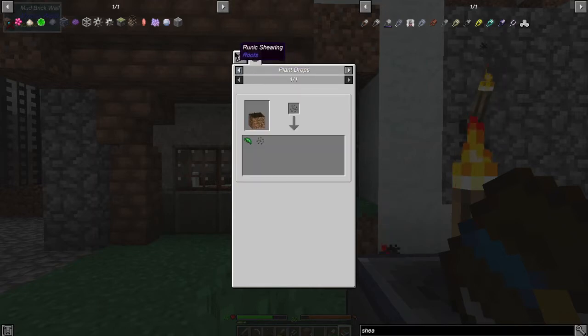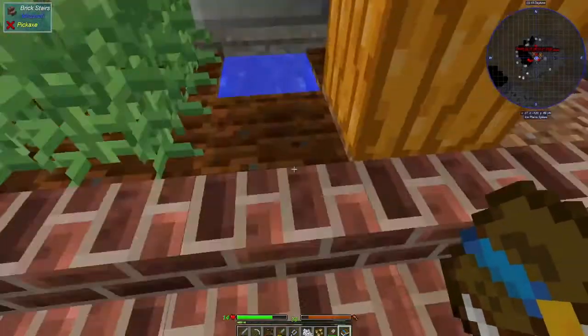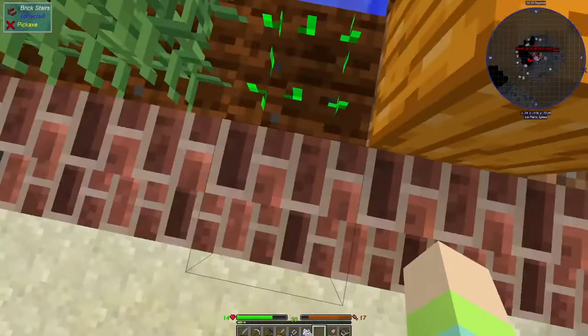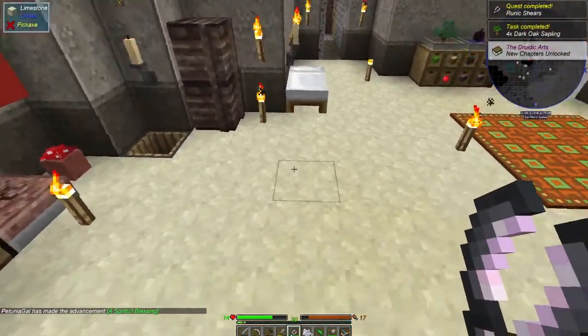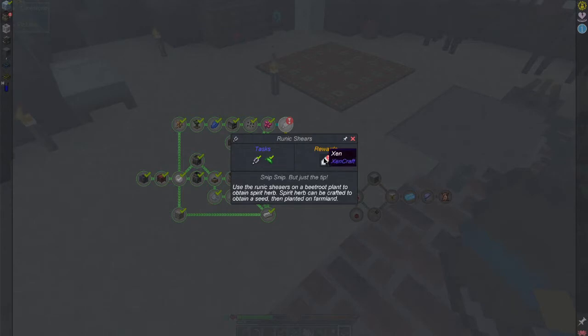Okay, now we need spirit herbs. We need beetroot — with the runic shears we get the spirit herb. So you can grow spirit herb after that, awesome. We'll just do this, it'll be fine. We need some bone meal; if we use the plant matter it's not going to work because it just pops right off instantly. We need the actual beetroot. Let's go ahead and do that, then we'll use our runic shears. Yay, task completed! Awesome — now we get this, and that gets us Zen crystals.